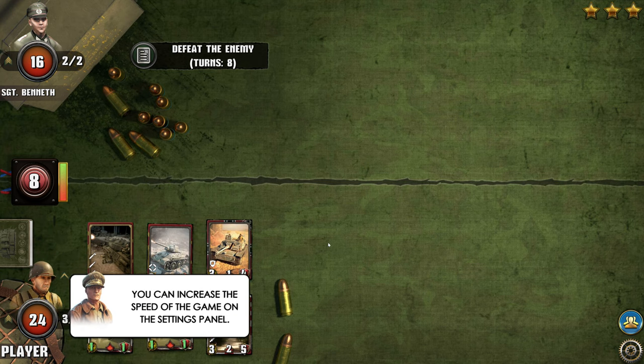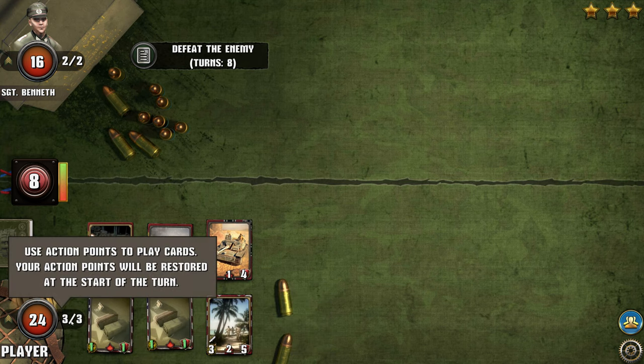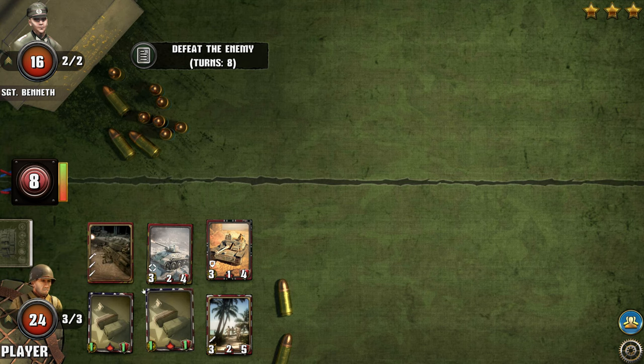Okay, there we go. We begin by drawing some cards. We have three action points which we can use to place cards on the map and eventually make upgrades to the cards, which is really nice and interesting.